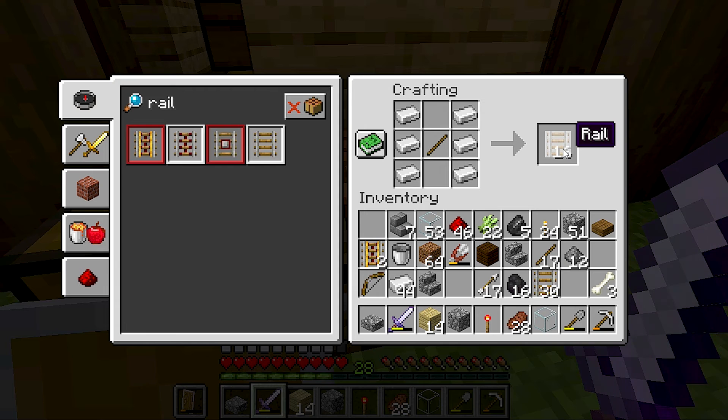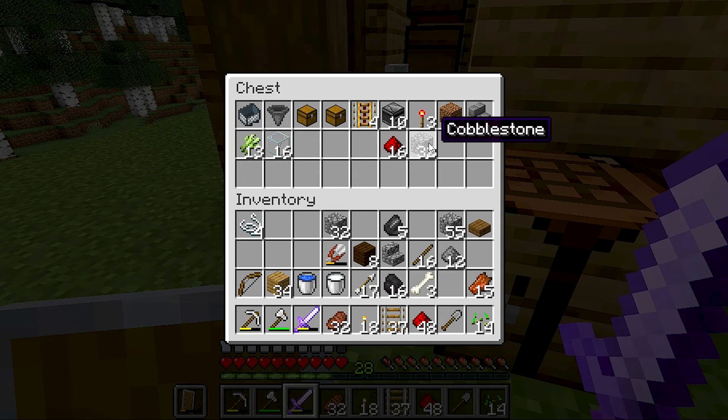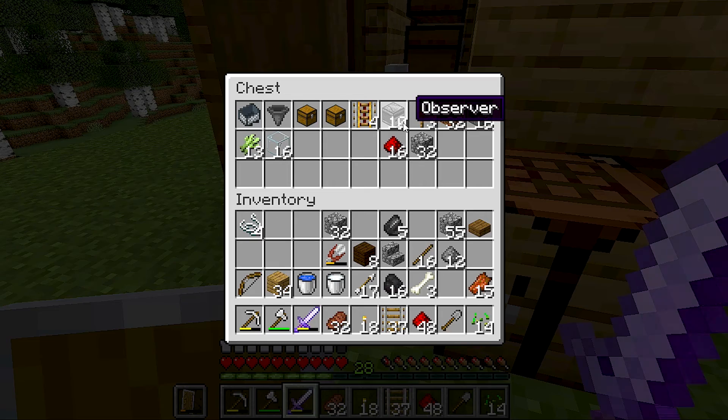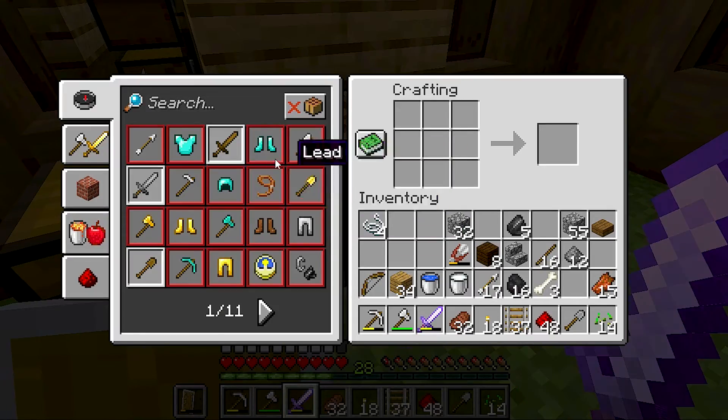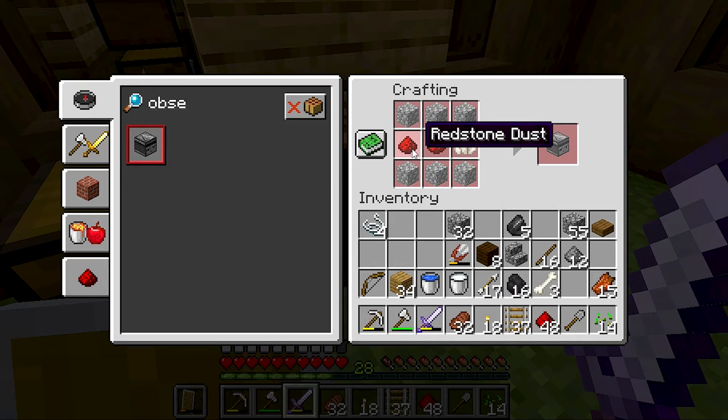This is the recipe for your rail. You want to make a redstone torch. You want some solid blocks. You want cobblestone or dirt or sand. You want sugarcane that will grow. You want an observer. You want redstone dust.